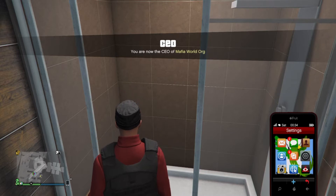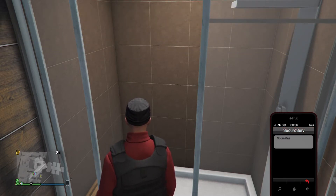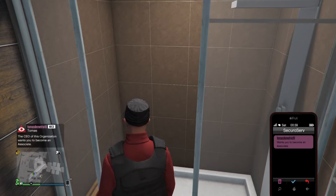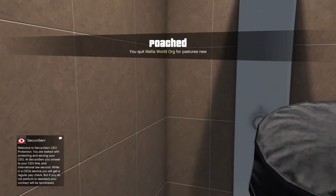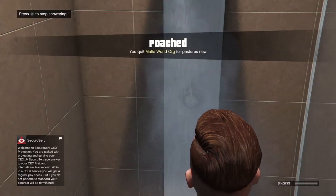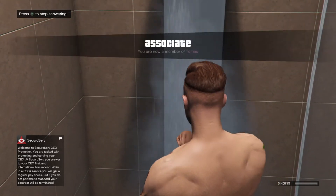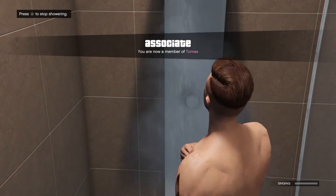Open your phone, go to Secure Serve, and then have your friend — Dimitrius — send you an invite. All you have to do is accept the invite, then spam the D-pad in the bathroom. Once you do that, either it's gonna take you out of the office or it's just gonna let you stay in the office.